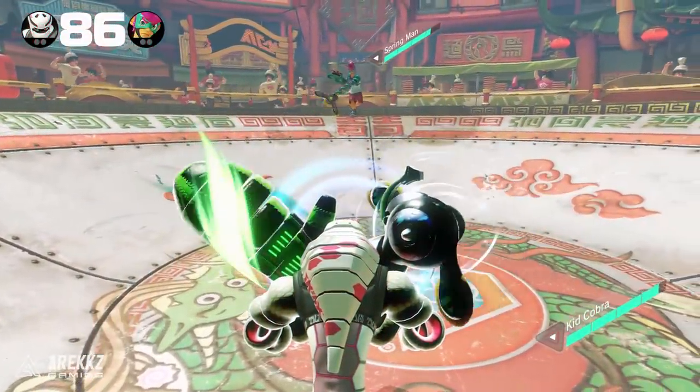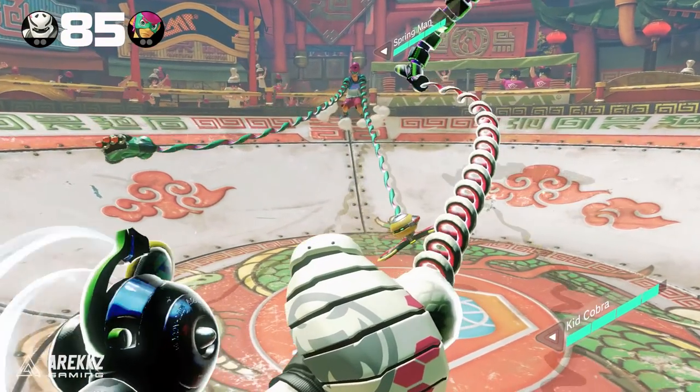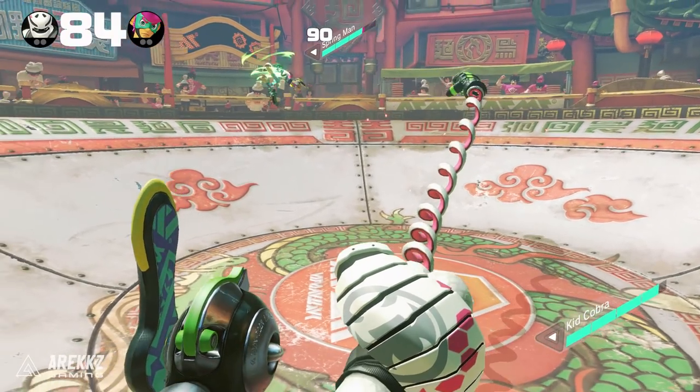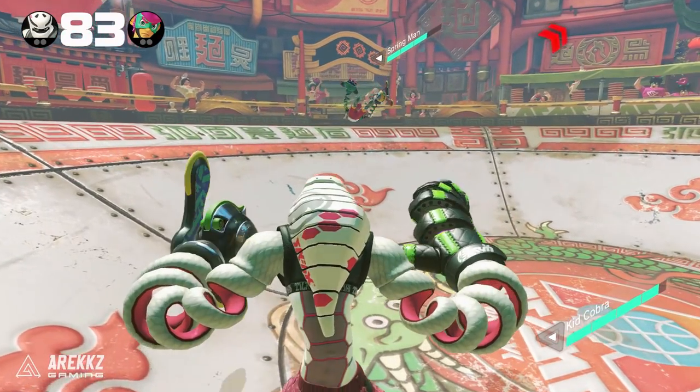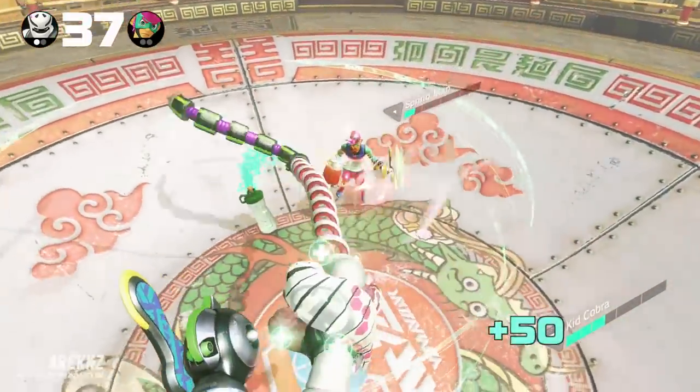A single punch will counter an incoming grab, so despite seeing two arms coming towards you, all you need is a simple one-handed punch to counter it. With this in mind, you can very easily counter the grab and follow up with a punch, given that a successful counter will leave the opponent open momentarily. This is where having a fast attack arm will come in handy.